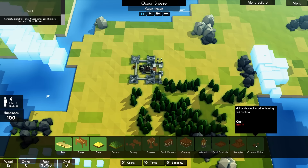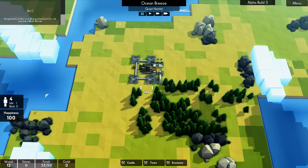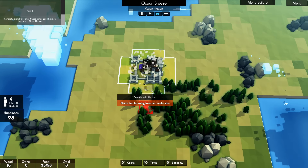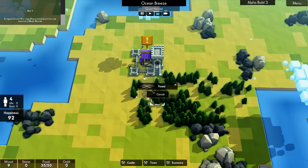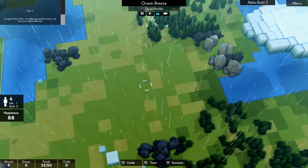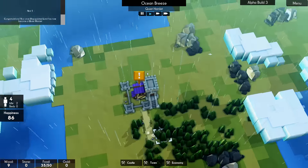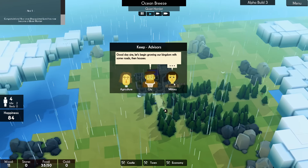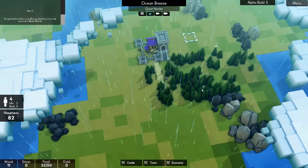There's a charcoal maker, which is one of the new things. So if we build a road through here — we can't build on trees yet, that's fine. We've not got many people, so I can't issue too many orders. That's the thing — I'm playing it too fast. I'm so used to having loads of people. Farms, roads, and houses — no problemo.